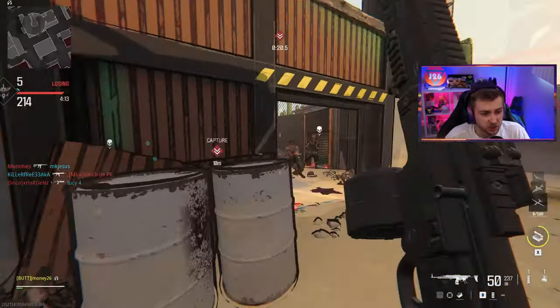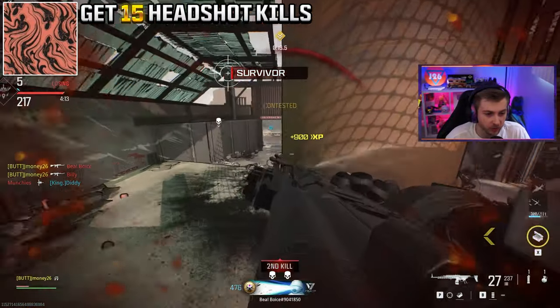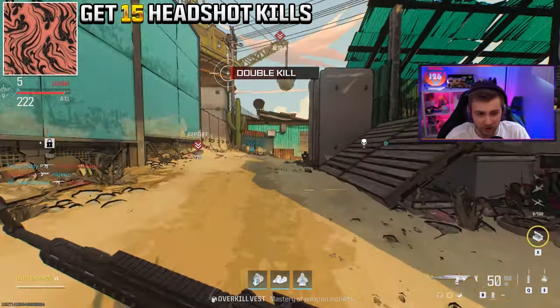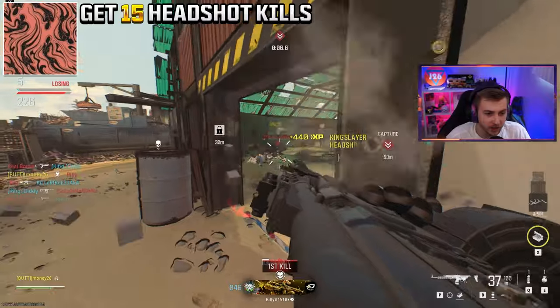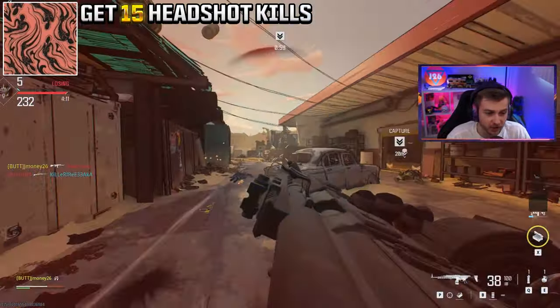For our other base camos for the STG, we have the Out of Sorts camo, which is a sort of wavy blue and orange looking camo — very Miami Dolphins-esque. Kind of a weird color combination, but I think it works. It's not my favorite camo in the game but it looks pretty good. And to get that, we're going to need to get 15 headshots with the STG.